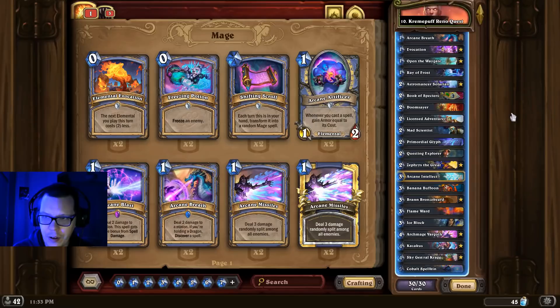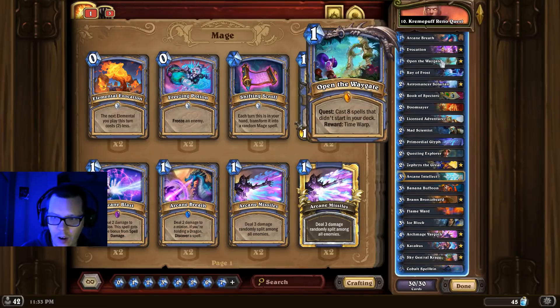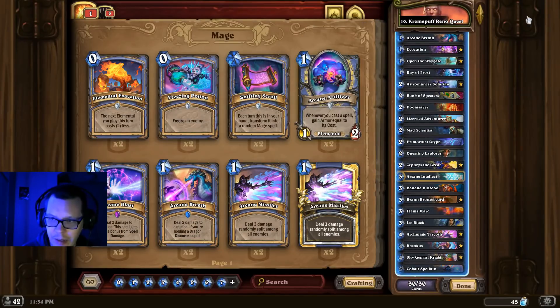At number 10 we have Creampuff's Reno Questmage. Reno Questmage has taken a little bit of a hit — Open the Waygate going up to 8 spells does hurt this deck, so it's much further down on the best deck list than we're used to seeing it. But it's still a good deck, it's only two extra spells. If you want to give Reno Questmage a try, this is probably your best bet.